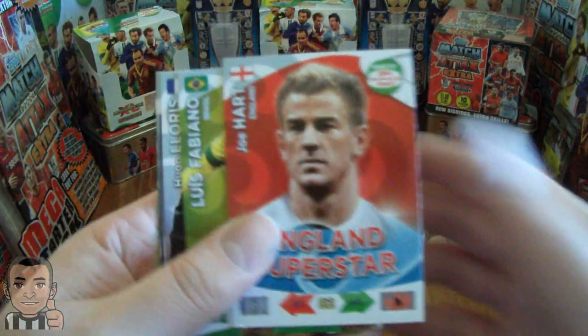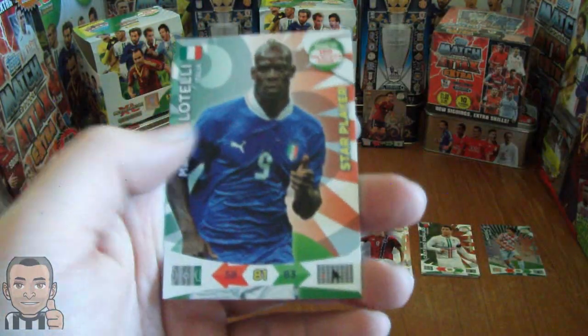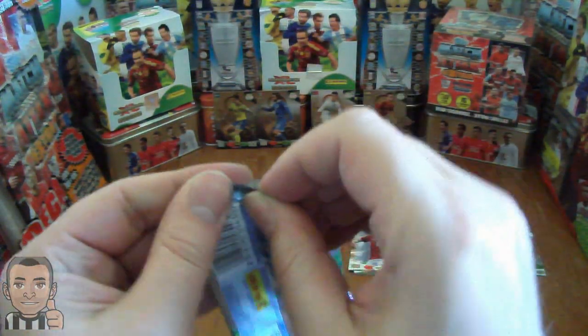Right on to the fourth pack. Here we have Joe Hart, Luis Fabiano, Hugo Lloris, Ignacevic, Carceres, and Bellatelli, the Italian star player. And on to the last pack.